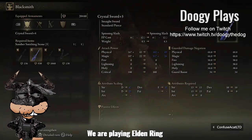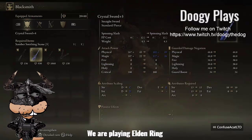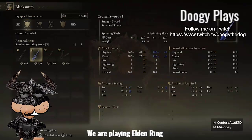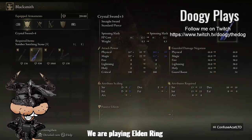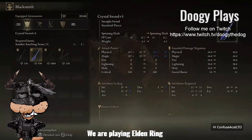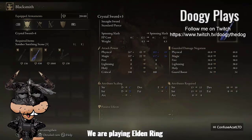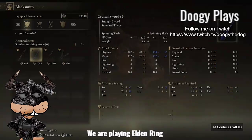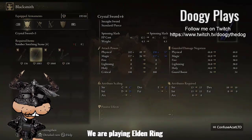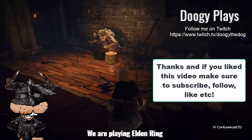So let's go ahead and strengthen it to five. I can do it again because it says required item somber smithing stone type five, and it's telling me I need one and I have one — it says 'one of one.' That would be the last one of that type, and I can go ahead and upgrade this to five. That's as high as I can go because I'm out of those stones. So we got both swords pumped up big time.